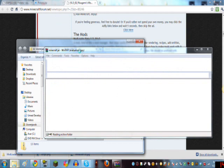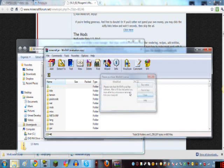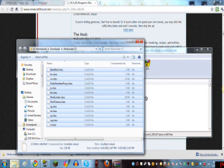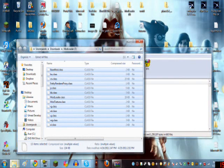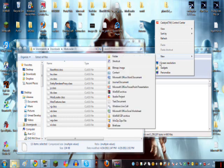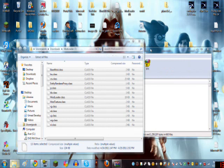First, what you want to do is extract the ModLoader files. I have to extract this folder — let's make a new folder and name it 'Piston Mod'.